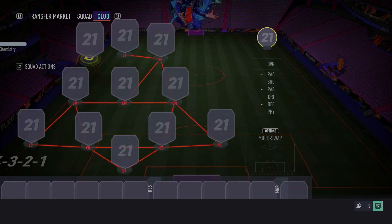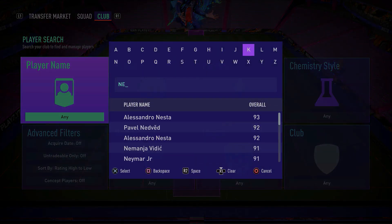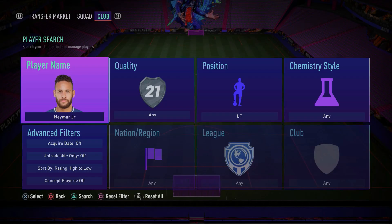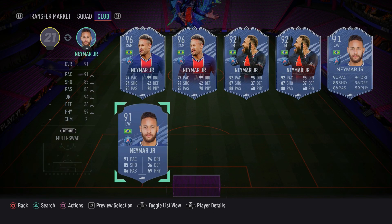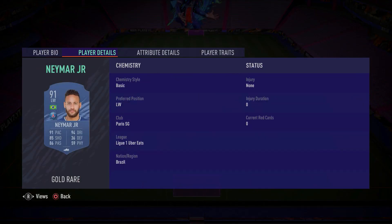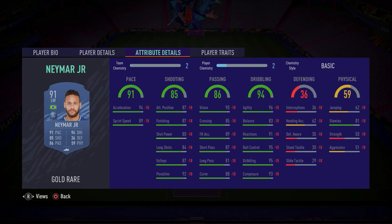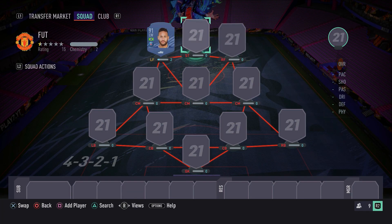Starting off in the left forward spot, we do have the one and only Neymar Jr., one of the most overpowered players in the game. Five-star weak foot, five-star skill moves, super agile — the kind of player that you want to be using in FIFA 21. Look at that: 96 agility, 95 dribbling, 95 ball control, 93 composure. It's stuff that you love to see. Go ahead and pick him up — a really, really good player in this game.